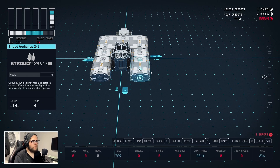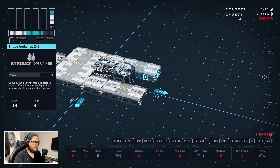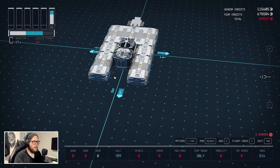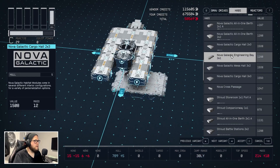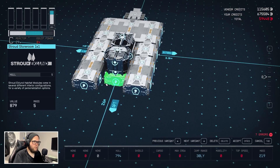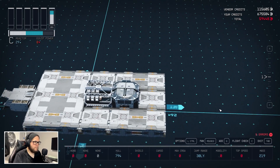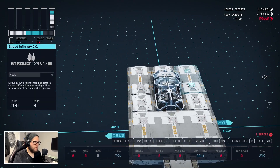That's a workbench right there. Over here we're going to go all the way to the end — we want the workshop because it gives us all the in-game workbenches. Technically I think the best way is to add a Stroud storeroom, and boom — now that's completely surrounded, which is exactly what I wanted to do.